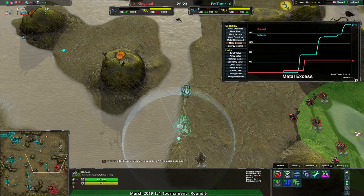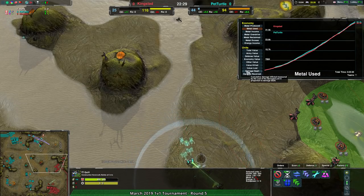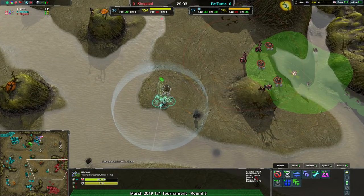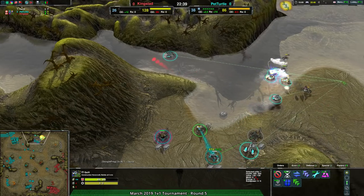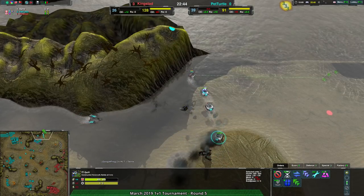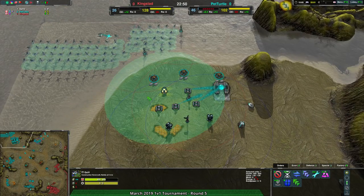Metal XS: 2,400. That's the difference between having a 2,000 metal used advantage and being even. Army value, Pet Turtle still has the advantage there. Pet Turtle has been quite efficient with the use of their army — that's been keeping them in the game more than anything. The constant reclaim has helped, but the efficient attrition has really been the reason why this hasn't completely fallen apart, as Kingstead has had reasonably even economy.